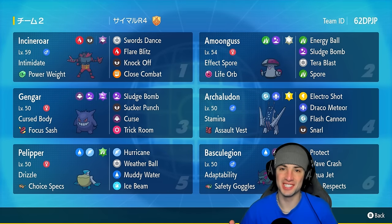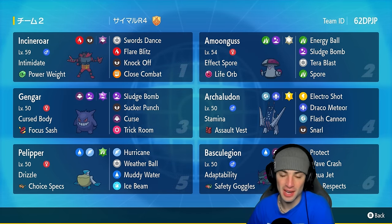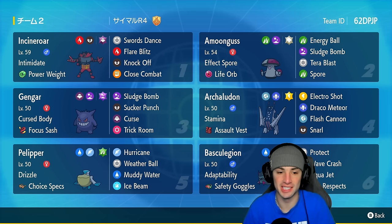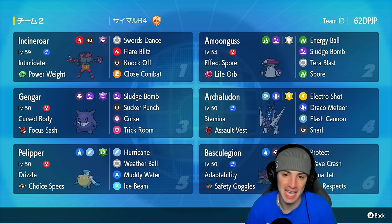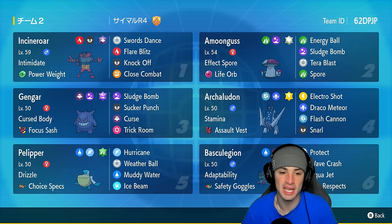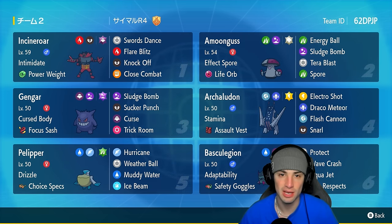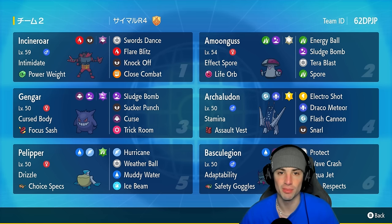What's going on YouTube, Jean's here. Welcome back to the channel. In today's video we are bringing Gengar for ranked Regulation Age. Gengar is a glass cannon — it cannot take a hit but it hits like a truck. We've got Focus Sash as the item, Cursed Body as ability, Poison Tera type for extra damage, Sludge Bomb, Sucker Punch for priority, Curse, and Trick Room to pop or cancel Trick Room.